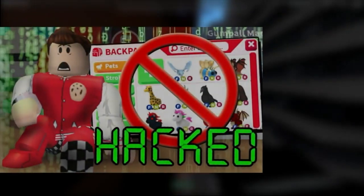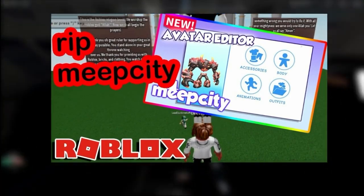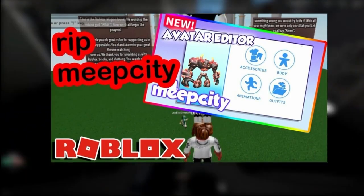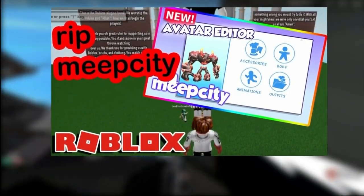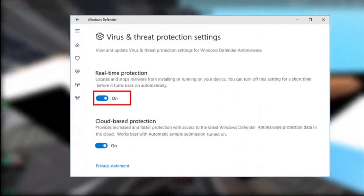Some things that are necessary for you to remember: if somehow your exploit is not opening, then uninstall it first, then reinstall it again — and that too, the latest version of the exploit. Turning on the real-time protection option is important after you are done hacking any Roblox game.